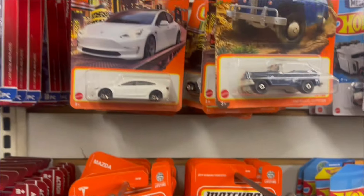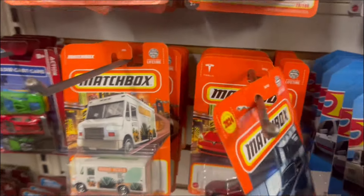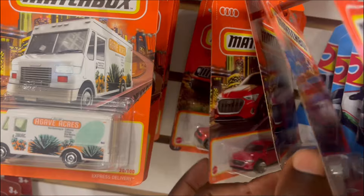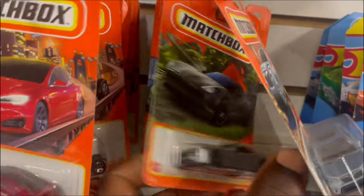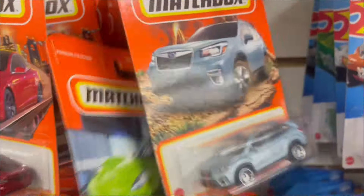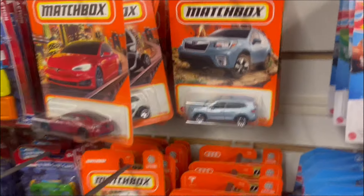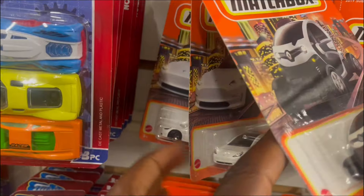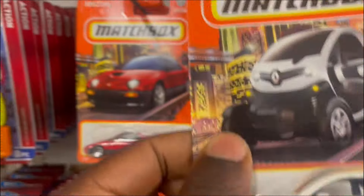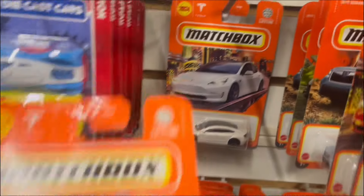Let's move over to the Matchbox section. I have a couple of videos — hopefully you'll see the white Porsche. We got the Jaguar, Tesla, Audi. What do we have in the back here? 19 Jeep Brake, got a Subaru, got a green Porsche — we have this Porsche already. Tesla, Tesla. If I find the white Porsche my day is going to be complete. Got a Mazda, a couple of Teslas.